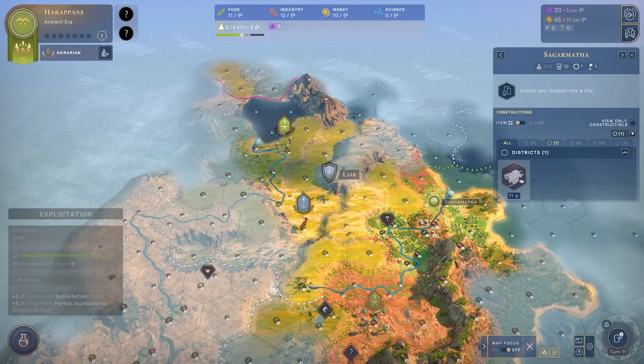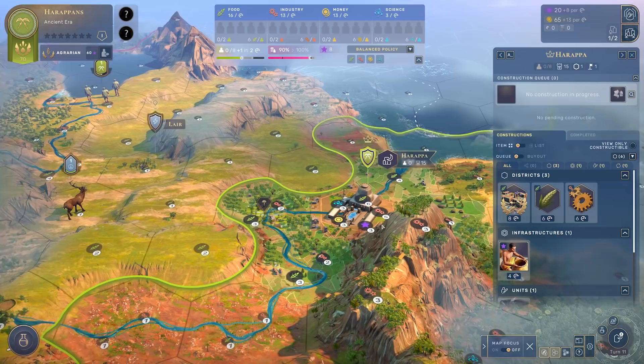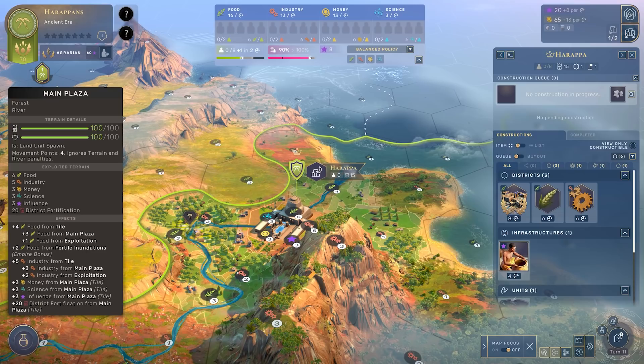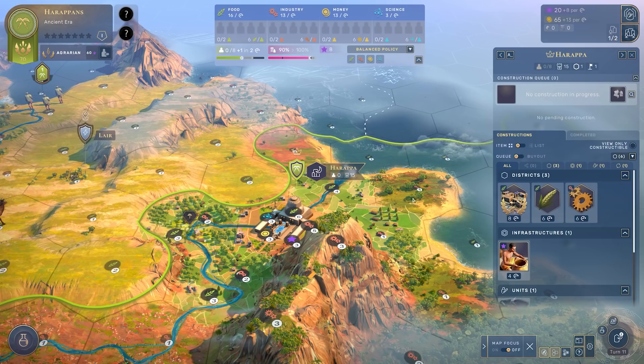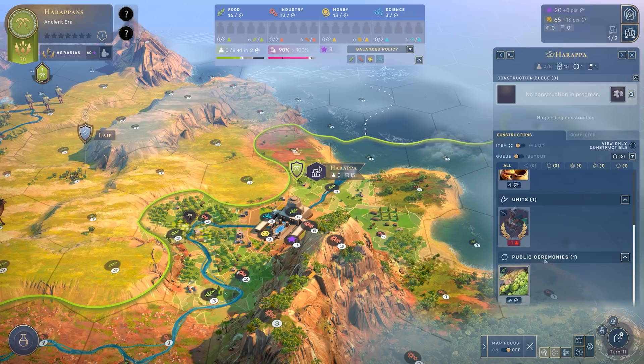Thanks to the high production, this outpost is now established. Now that it's up and running I can head over, click on it, and click evolve your outpost into a city - and boom, it has instantly evolved. As a city now, it's producing all of the main yields in the game aside from faith: money, science, food, industry or production, and influence per turn. You can keep note of those up in the top right, and clicking into the city screen shows how much of each individual resource it's creating.